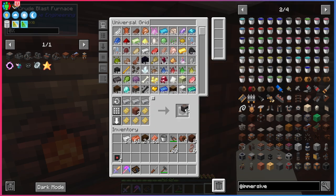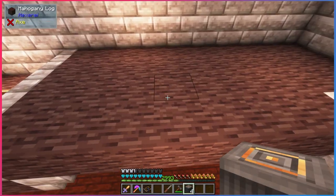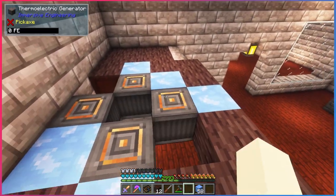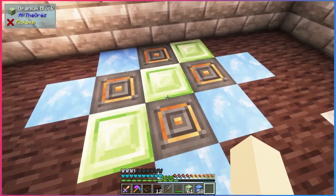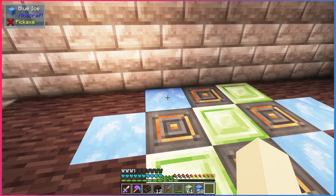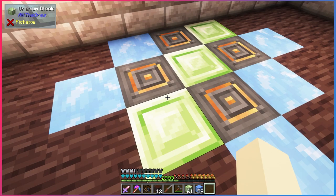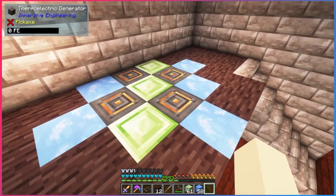Let's make some thermoelectric generators — these are incredibly cool. I'm going to put them on the ceiling up here in this little structure I've made. What these do is take temperature differences and turn them into power. We're placing them with blue ice and uranium blocks. Blue ice is the coldest you can get, while uranium blocks are the hottest. The bigger the temperature difference between the two blocks, the higher the flux production you'll have.